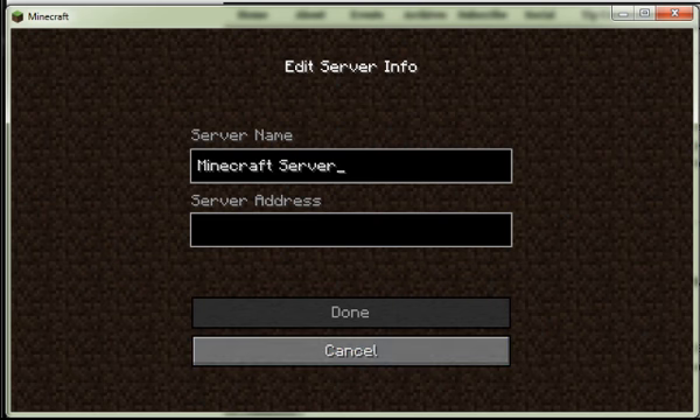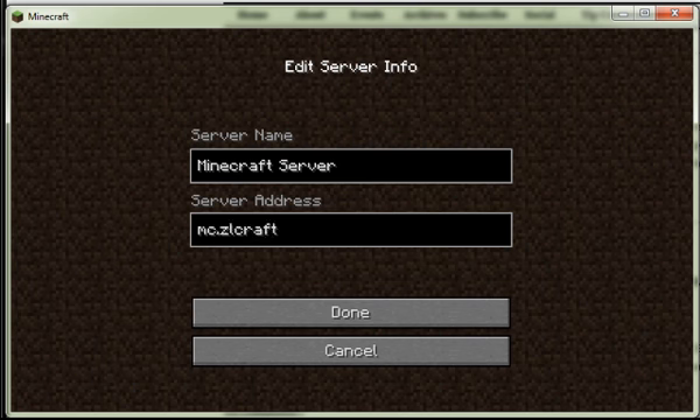You can name it whatever you want — I'll just call it 'Minecraft server'. For the server address, you're going to have to type in mc.zeelcraft.com. There'll be a link in the description or around this video.